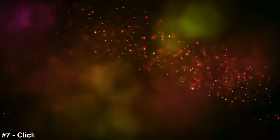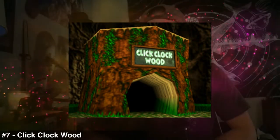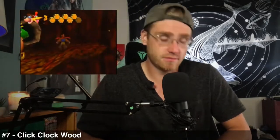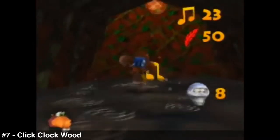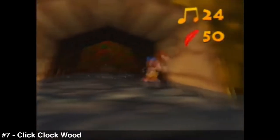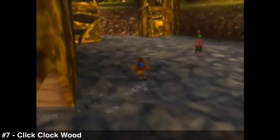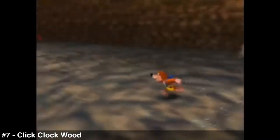Number seven: Click Clock Wood. This has a great idea behind it — one level set as a giant tree across four seasons. Really great concept, but a little ambitious, because everything you need to collect is spread across four different versions of the level. You essentially play through the same level four times. Yes, there are some differences, especially with the tree leaves, but really that's it.